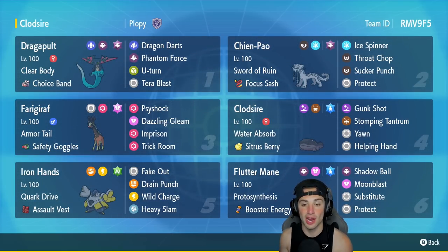Clodsire, the star of the show, is in our fourth slot with Water Absorb and a Sitrus Berry as item. It has Water Tera and is a Poison/Ground type with Gunk Shot, Stomping Tantrum, Yawn, and Helping Hand — two support moves and two heavy-hitting STAB moves.